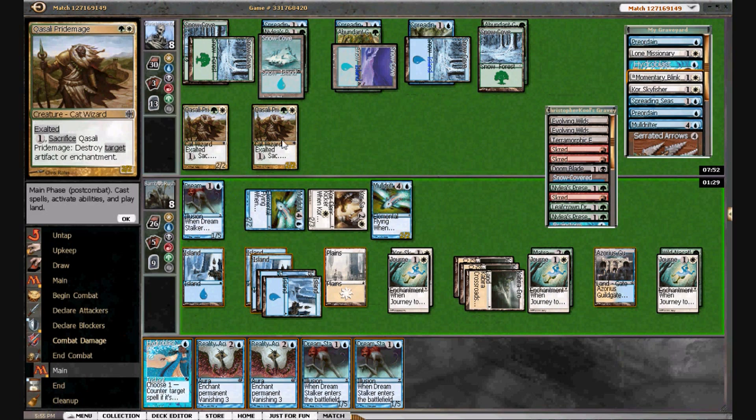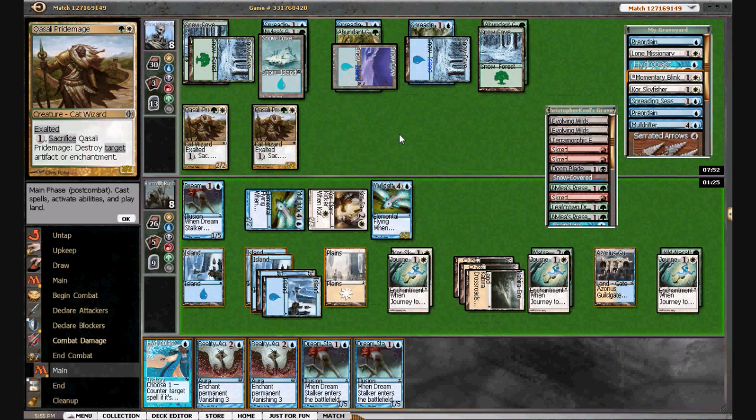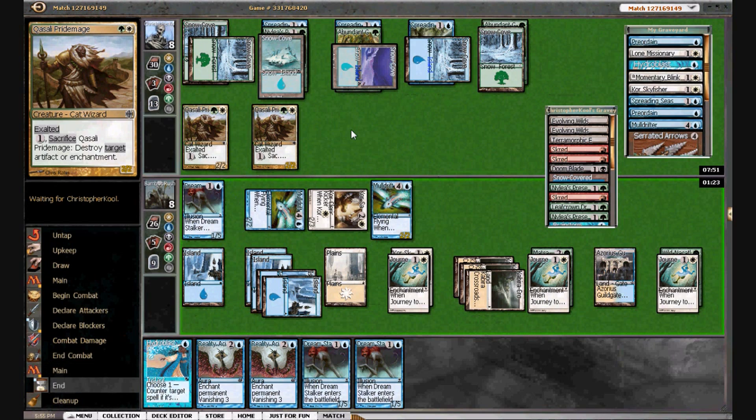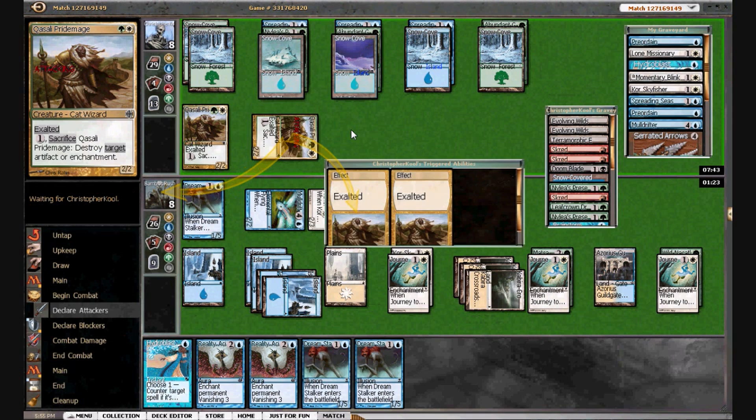We draw a Dream Stalker — that does a lot because we can now blow up his lands or his guys. But I don't think we do it this turn. We have one minute and something seconds. I think we're just going to hold. I'm not 100% but I'm running out of time — I got to do something. Maybe we should have blown up his lands there, but then he's got free reign.